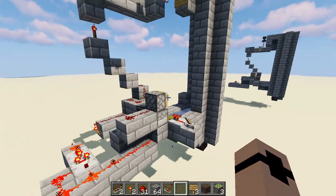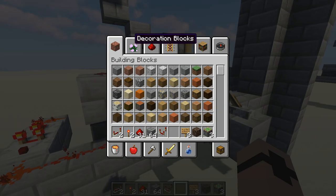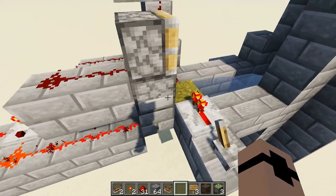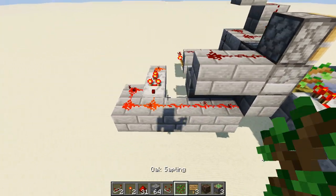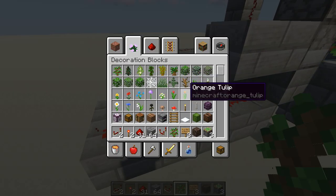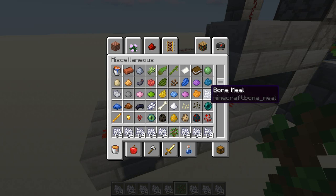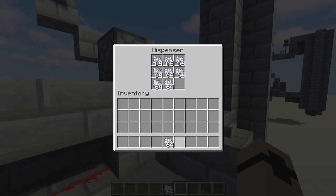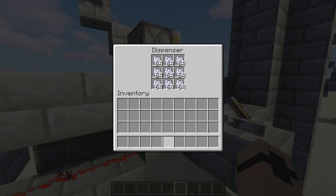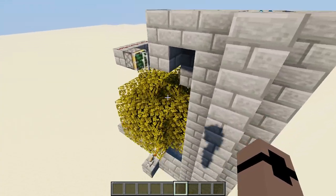I think that is all for the farm — let's go ahead and test it out. We get a sapling, place the sapling here. And then we should get some bone meal, just put that all in our hot bar and then put that in the dispenser. Turn that on. And the tree grew.